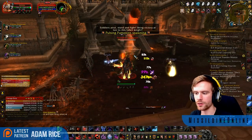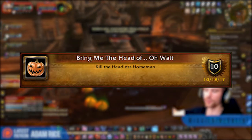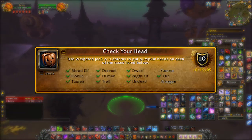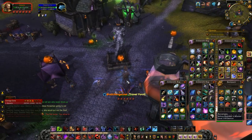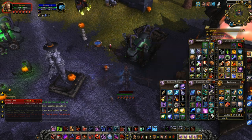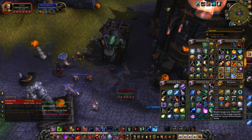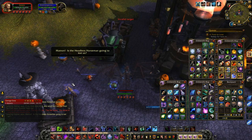Let's jump into the achievements and how to get them. The first is probably the easiest — just kill the Headless Horseman. You'll be doing this hopefully every day anyways, so this one's easy. Check Your Head: use the weighted jack-o'-lanterns to put pumpkins on the races listed — pretty much every race except Pandaren. You can get these items from the Headless Horseman, or from the crudely-wrapped gift you receive from saving low-level villages like Goldshire, Brill, and Karanos — basically the daily that you can do at any of the low-level starting zones.